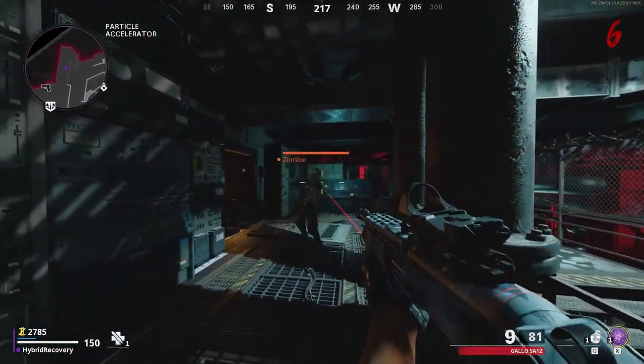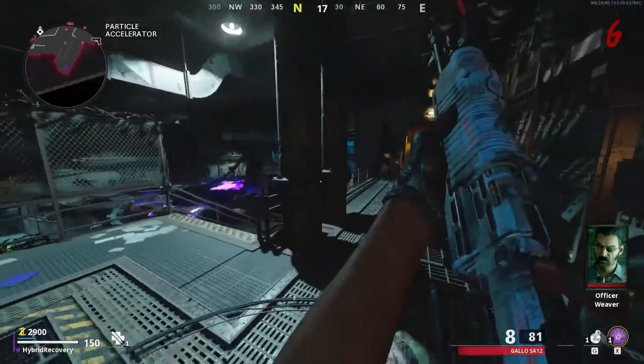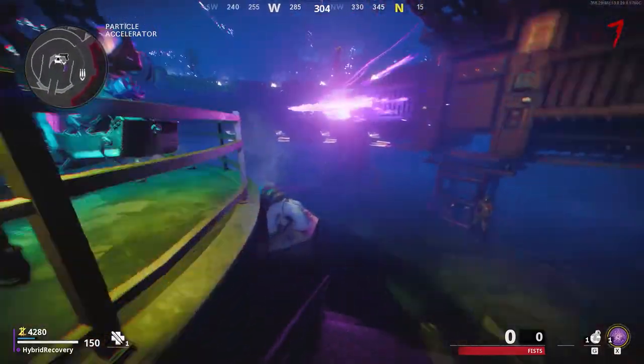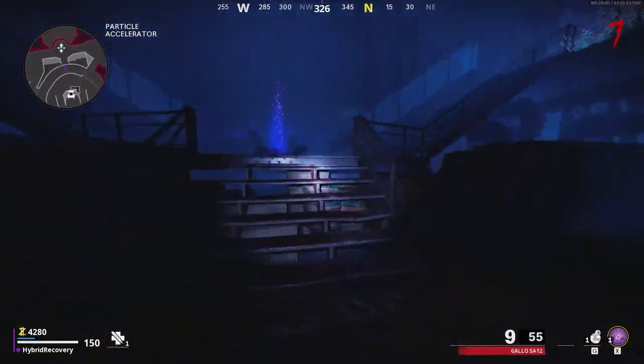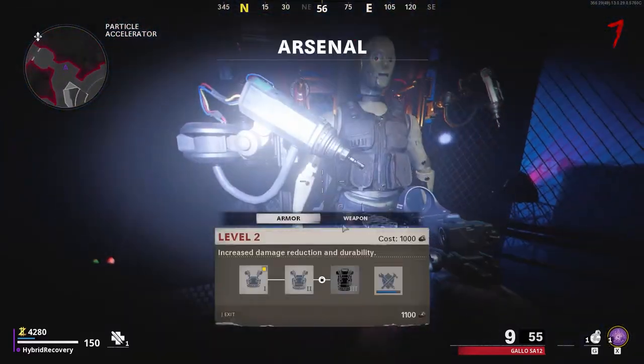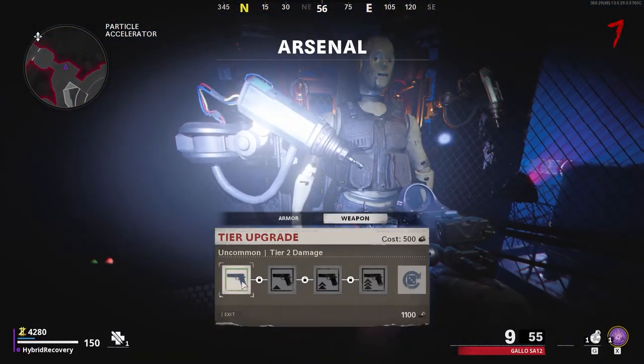Also, something you can do at the same time, still on round 6, is the Coffin Dance easter egg. This will give you some extra stuff to help you out, like Juggernaut, some scrap, and some points. You could potentially also get the Ray Gun, which would make the final boss fight of this easter egg super simple later on.